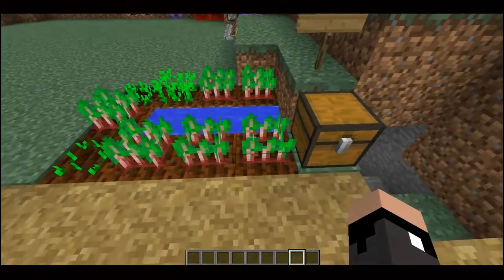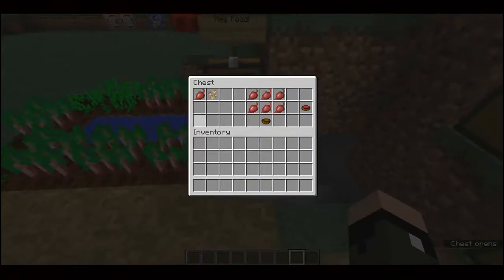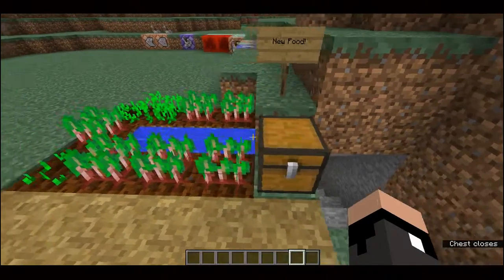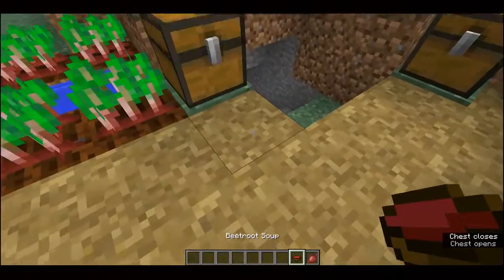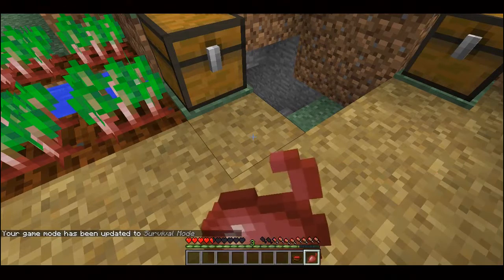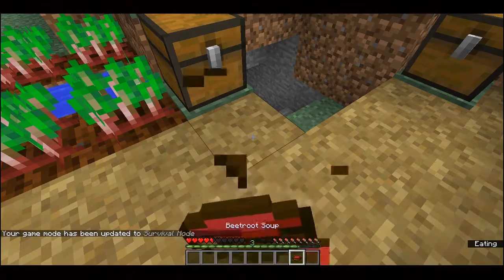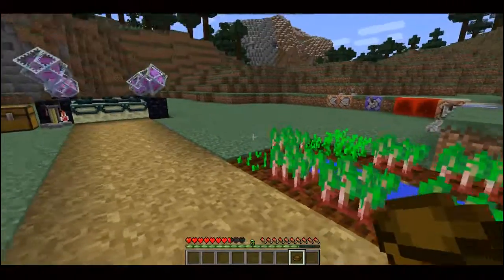Next we have a new type of food: beets. Like other types of crops they can be found in villages. You've got beetroot and beetroot seeds, and you can also craft beetroot soup by putting six beetroots and a bowl into your crafting grid. The raw beetroot doesn't heal much hunger, but beetroot soup heals up nicely.